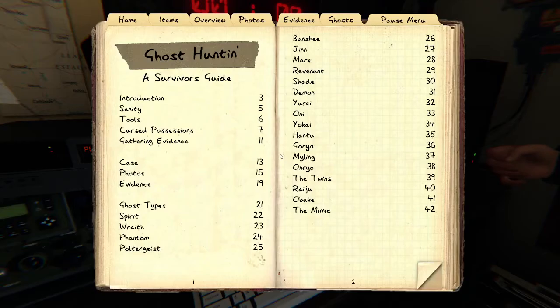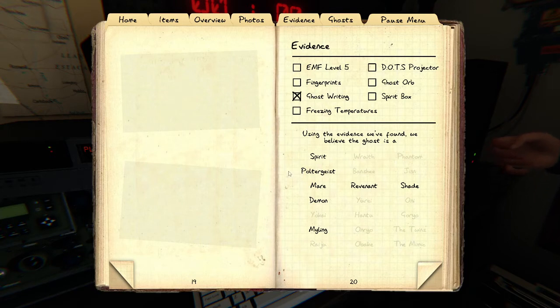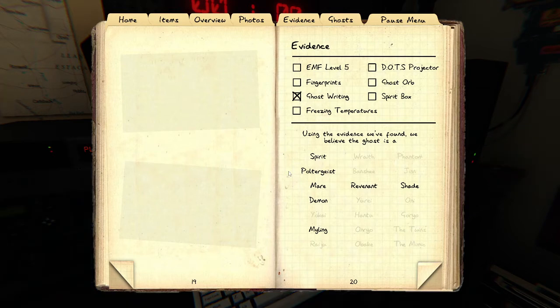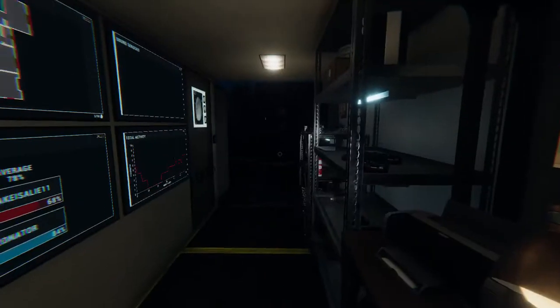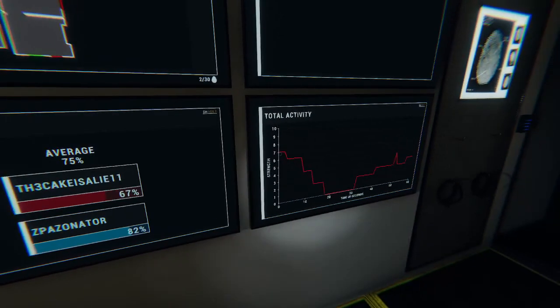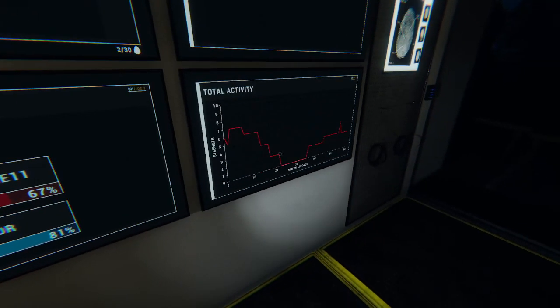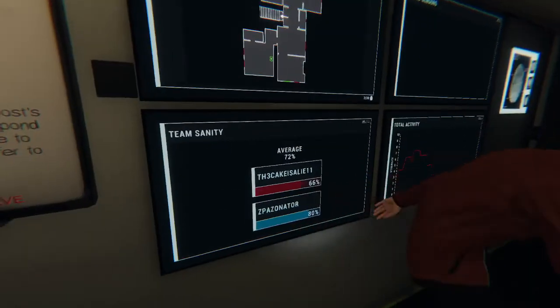We do have some activity on here — looks like you've lost a little bit more sanity because you're in there. Check this out — the book came up! Hit the tab that says evidence. We got ghost writing because I took a picture of it. We don't have anything else — the spirit box is still on you. We're gonna have to go back down there and use it. So we can get up to three pieces of evidence that'll narrow down exactly what we're messing with. We've witnessed a ghost event — I'm gonna bring a candle with us.